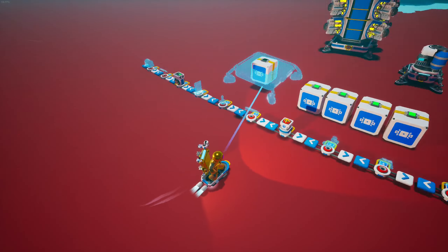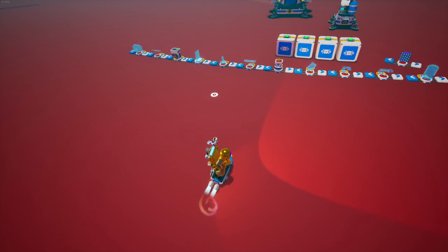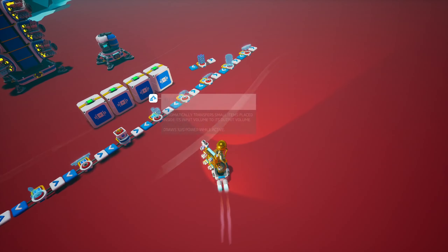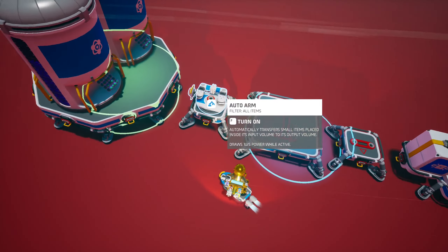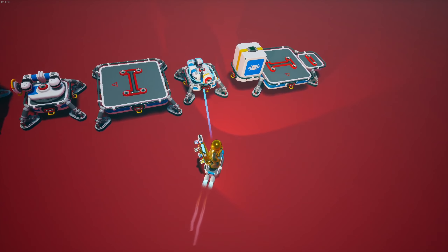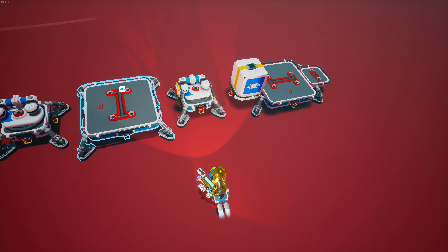Now you're going to grab a packaged item that takes up two slots like this. I just packaged a large platform A right there, and then you'll need two auto arms. Set it so that the green goes towards the silo right there and the blue ends up on the platform here. Take another auto arm and do the same thing, making sure the green covers this platform.